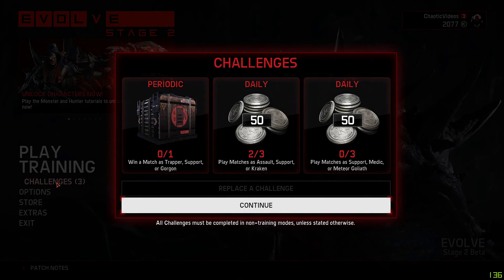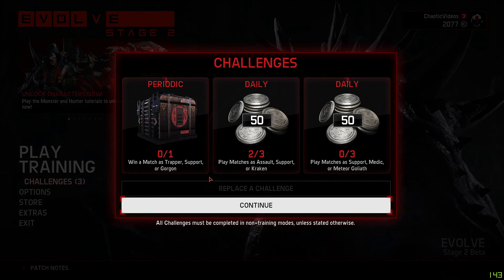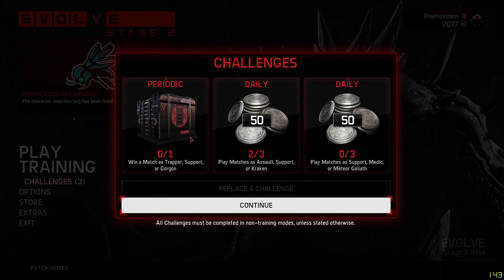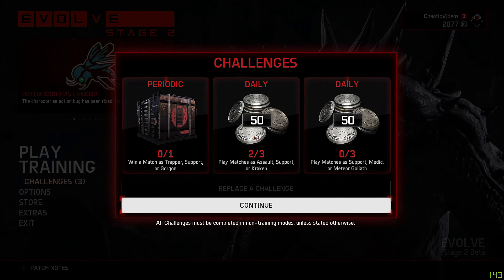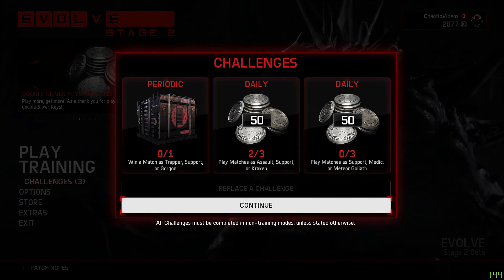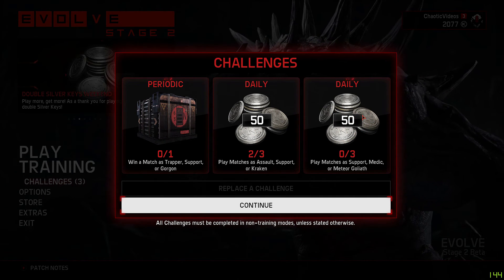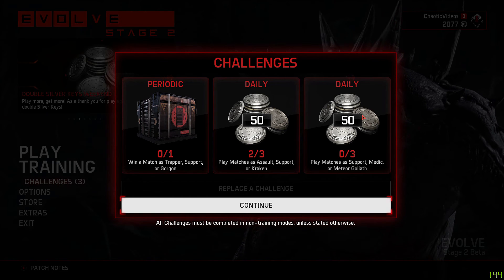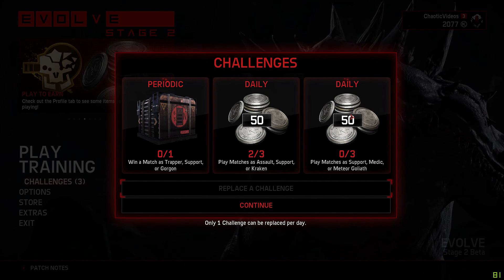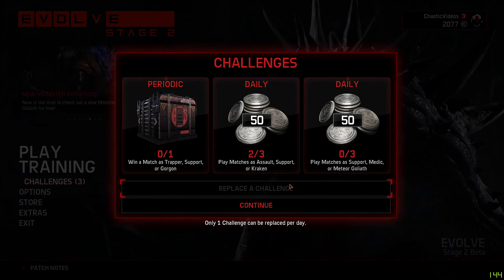Next you have the challenges — one of the new and unique things added to the game. Challenges are daily and periodic challenges: if you do certain things like win a match as a trapper, support, or Gorgon, you get a loot box periodically. You also have daily challenges. You can exchange a challenge if you don't want to play as a specific character by clicking Replace Challenge, but you can only do that once per day.